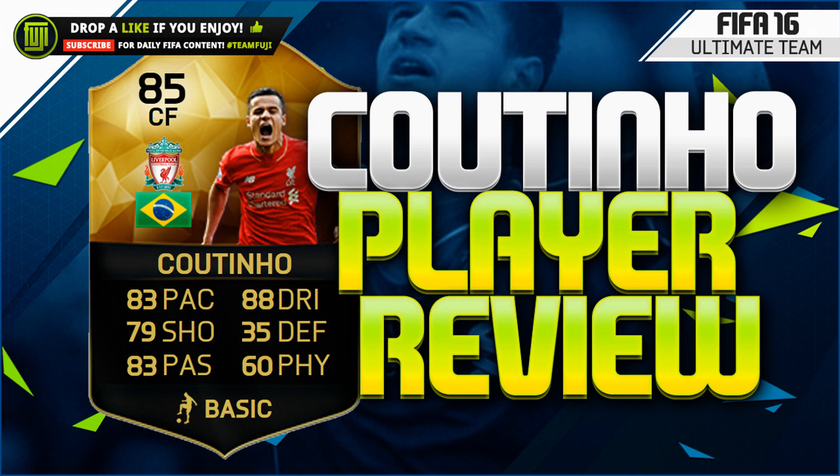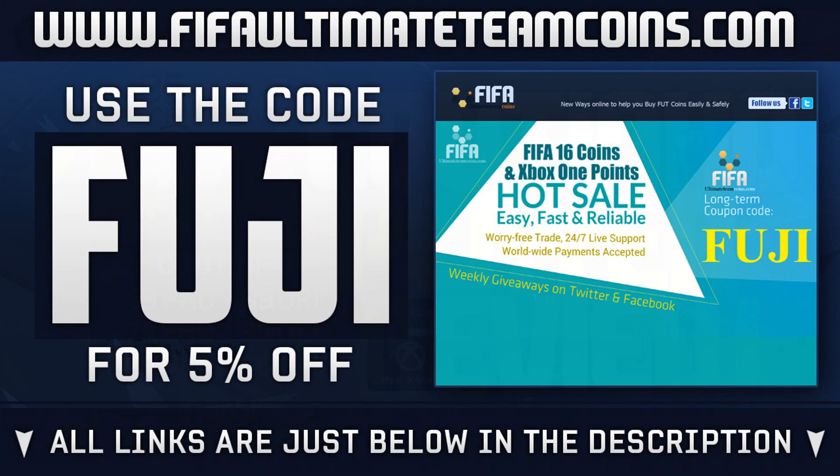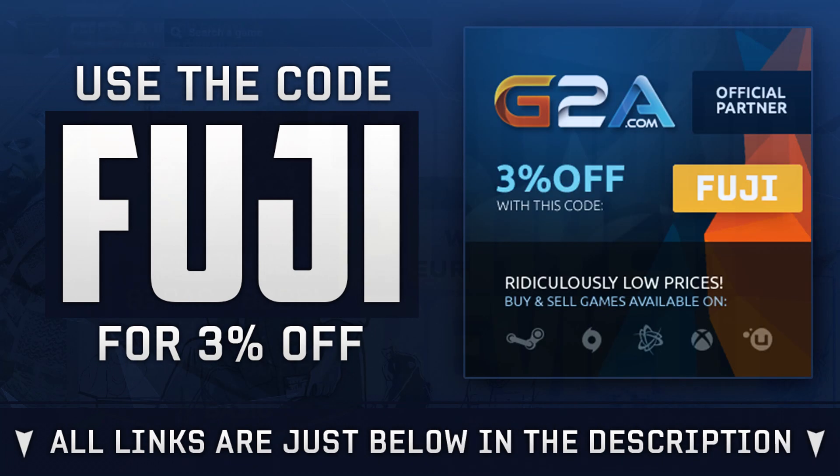If you're needing Ultimate Team coins, head over to feverultimateteamcoins.com — links are in the description, use code FUJI, they're safe, cheap, fast and reliable. And if you're needing game codes, head over to G2A, also use the code FUJI on that site.